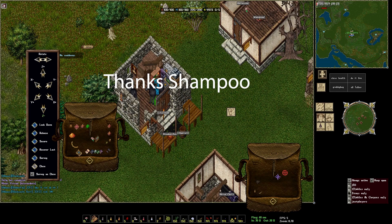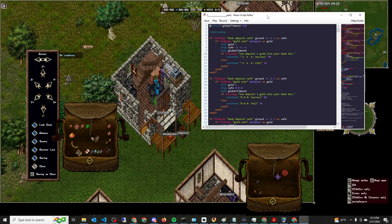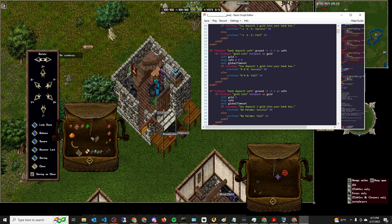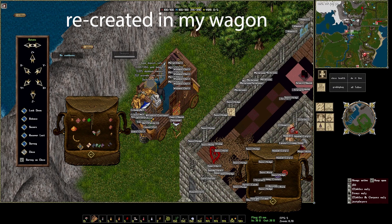People have been telling me that my gold restock script is eating their gold. I was like there's no way that's not true, but this guy let me into his house and sure enough, if I try to deposit gold with either zero zero zero or no parameters, for whatever reason in some people's chests it eats it — the gold just disappears.